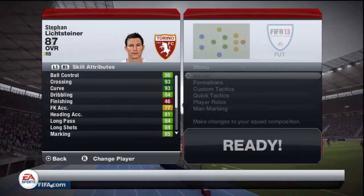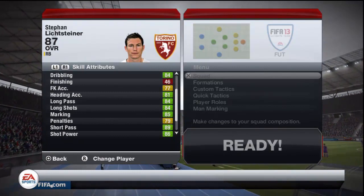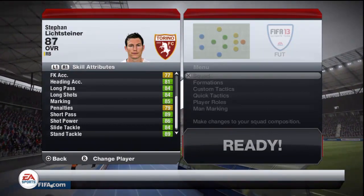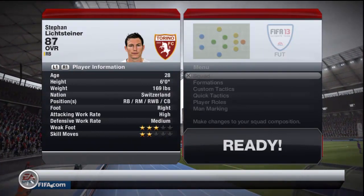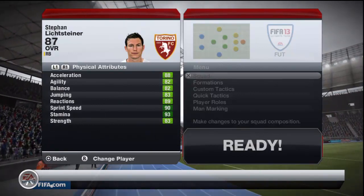Looking at the in-game stats - 93 crossing, 93 curve on there as well. So many to name and most of them are in the green. Obviously that 46 finishing looks terrible. 77 free kick, 79 penalties. He's got 89 short passing - some very good stats there. Slide tackle and standing tackle are very good as well, because he used to be a right back. His work rates are high and medium, which are decent for a right mid.